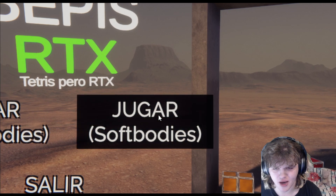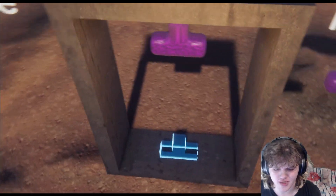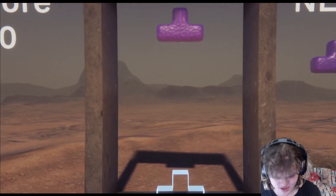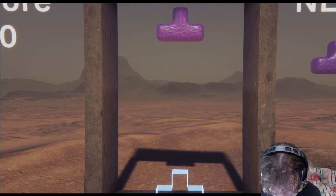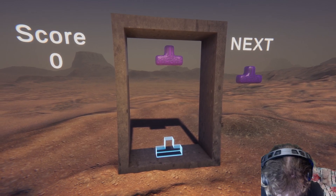I want to do soft bodies first because I think that'll be far more entertaining. The mouse kind of moves the camera around, I see. Is our game capture off again? Game capture says it's capturing but it's not showing — that's quite strange. Bepis does not want to show. So I guess we could go display capture for now and I'll just move my stuff.